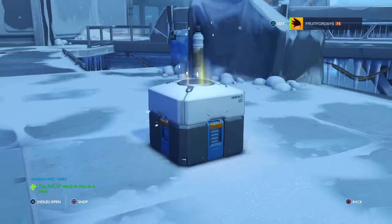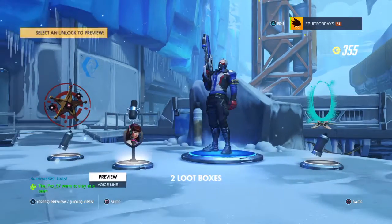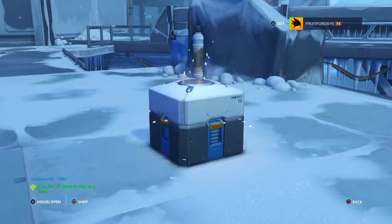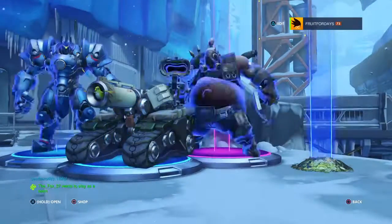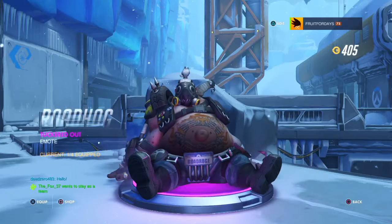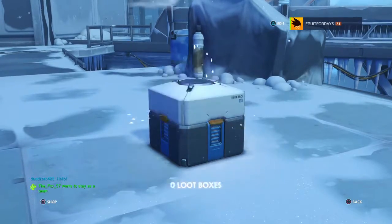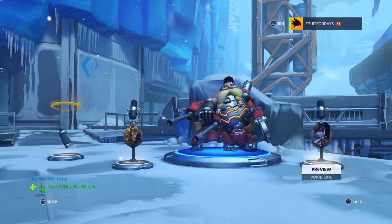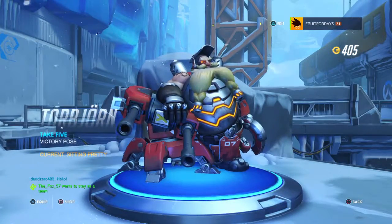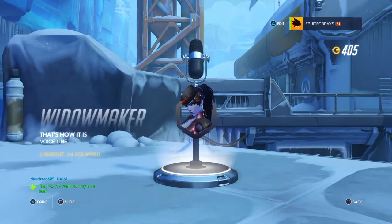First loot box — nothing, just a victory pose which is alright, and a voice line. Next one — ooh, epic, gold! 250 credits. I don't want that, but okay, this is what I need, and some currency. Next one — and that was a good one. I've got one where he's sitting on his turret, I've got myself a junk race skin. In French apparently that's how you say 'have a nice day.'